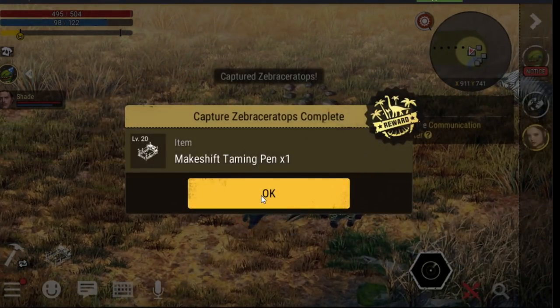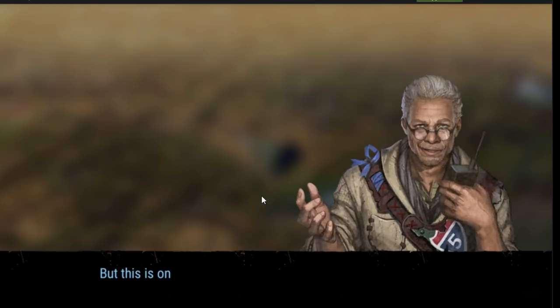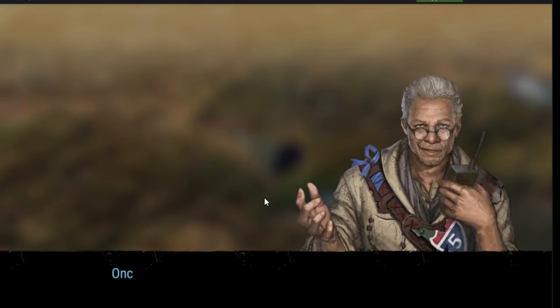After this, Lamar will gift you with a taming pen. To make use of it, you will need to return to your tamed island — the island named after you, and also the island you first visit with a hot air balloon. It's always free to travel to your tame island.